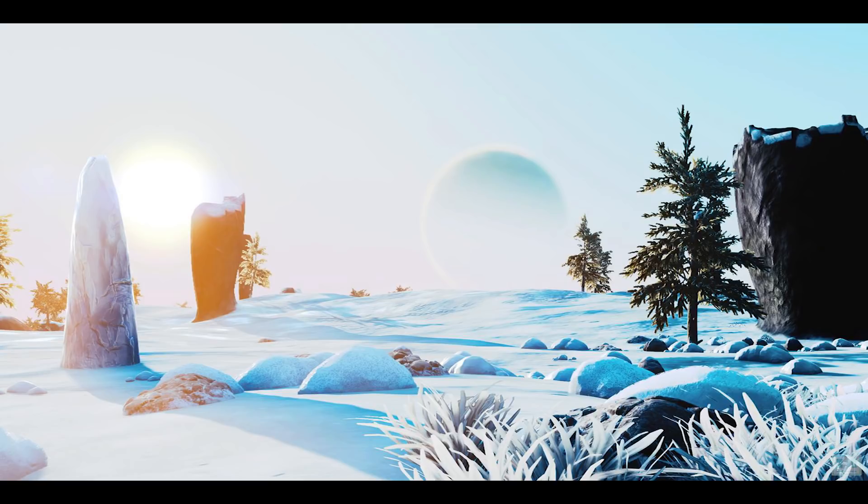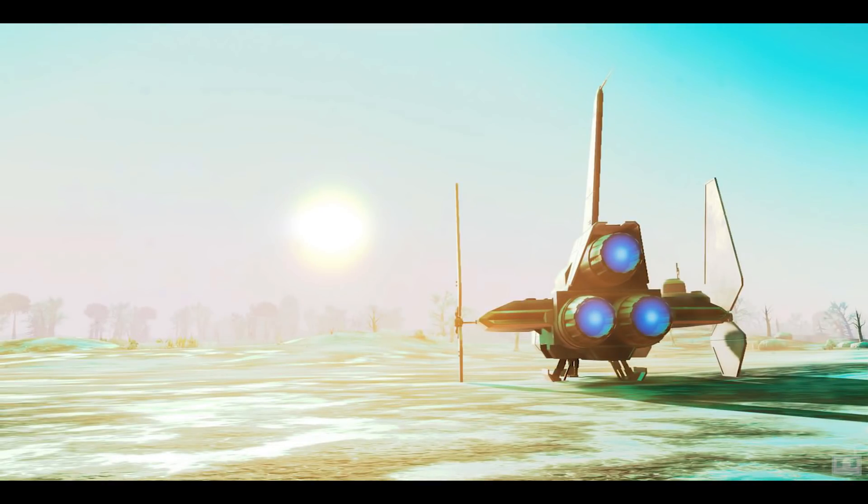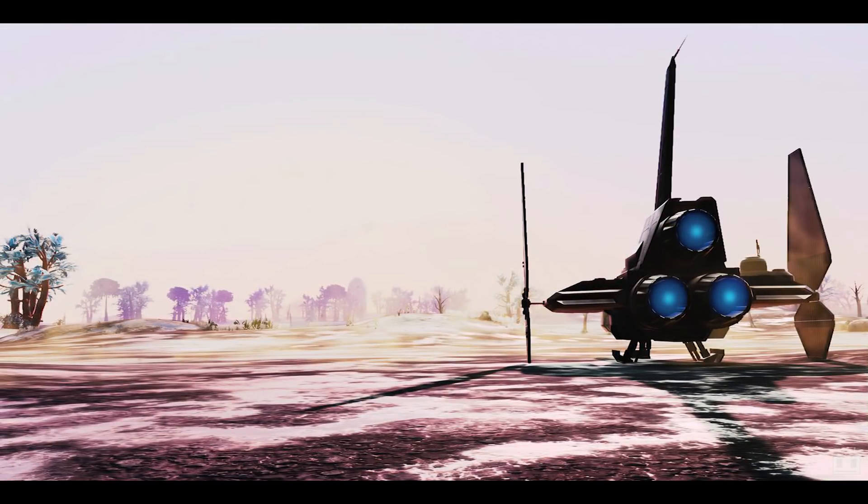Just generally taller objects — if there are trees or different types of plants, if they could be taller and bigger that would be awesome. Anti-gravity objects on non-exotic planets would be great too. On exotic planets there are assets that float around in the sky, which is awesome, but it'd be cool to see a couple of those on non-exotic planets as well. We did see them in the old trailers — floating rocks on grass planets.